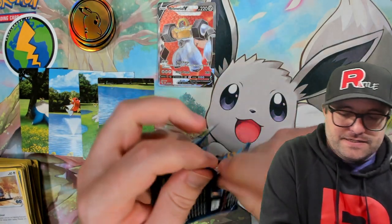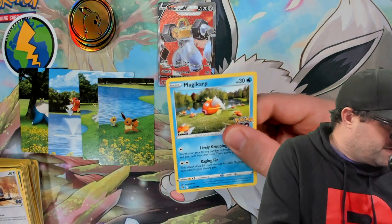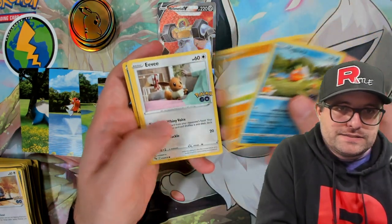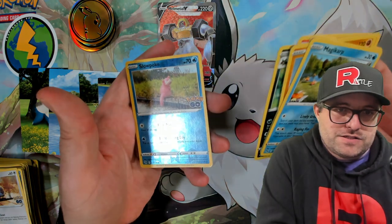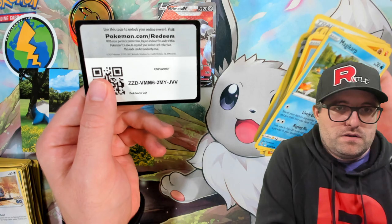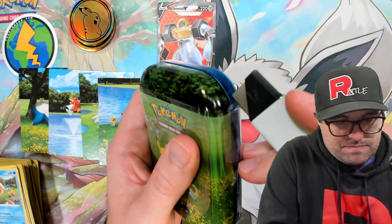Last pack of the Eevee tin, and then we got the Pikachu tin. Sometimes packs rip real easy in a certain direction, sometimes they don't — it's special. Magikarp, Onyx, Eevee, Pneumal, Raticate. We got a Slowpoke reverse — I was hoping that was the Articuno. And we got the Pikachu that they used as the promo for GameStop, which is interesting because it wasn't really a promo — they didn't change the holo pattern or anything, it was just straight up the same thing.